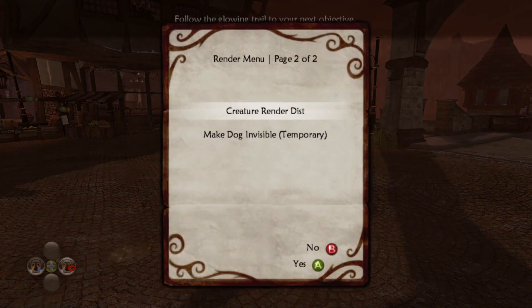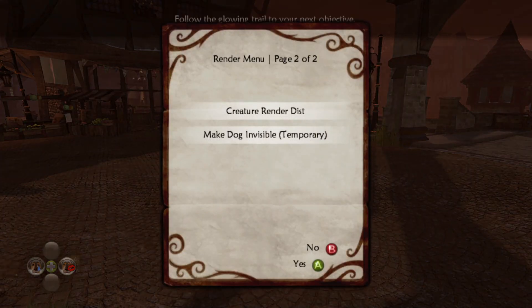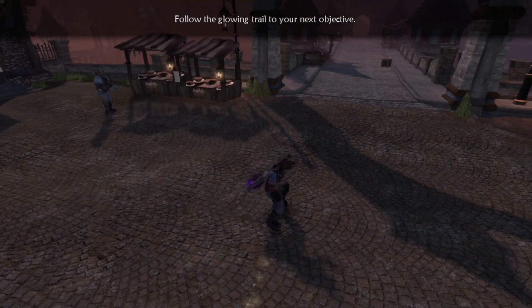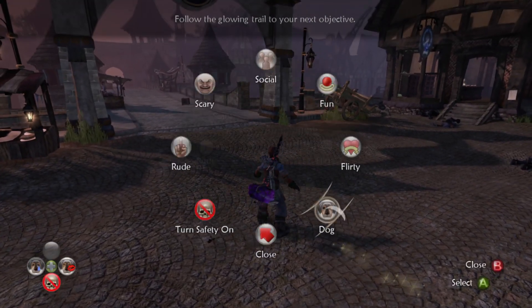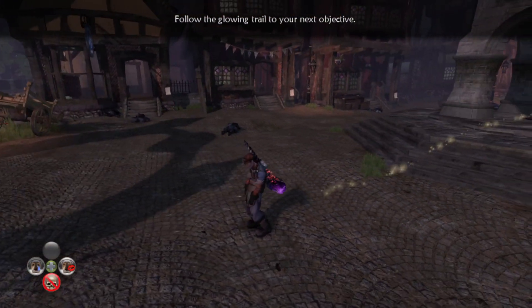My workaround for the other emulation issue, the exploding dog model, is to simply make the dog invisible temporarily. This resets when you reload the game and at certain points during the story, but it only takes 3 seconds to reapply it.